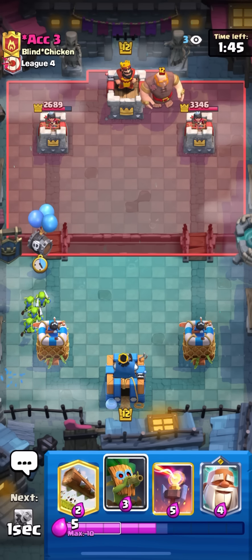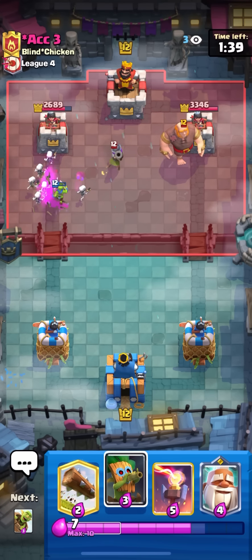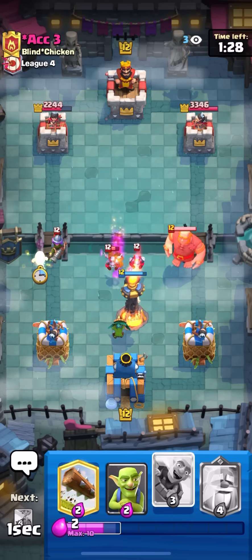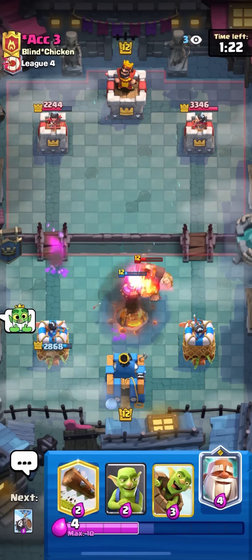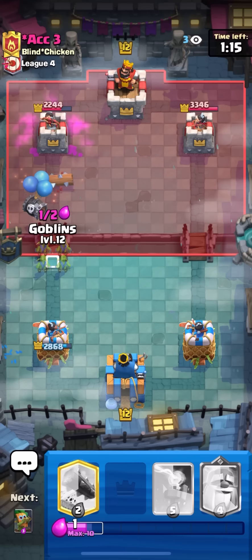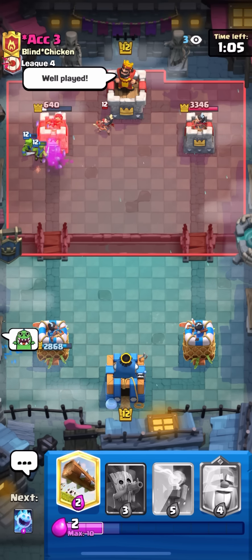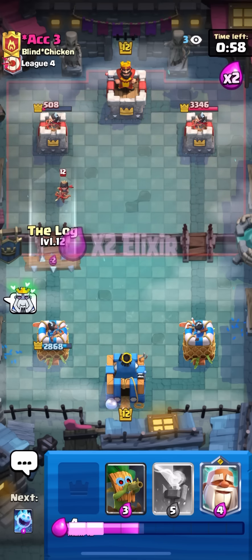Going to be a little tricky to break through. Going goblins and skeleton barrel since he doesn't have log in hand — he'll probably just zap. Now I can go inferno tower. Not sure why he zapped so early; I'm going to get a little chip damage. Inferno tower on the giant, dark goblin for the minions. Going ice spirit on the musketeer — going to let that musketeer get a shot or two on the tower. Then goblin barrel on the left, forcing the log, and then skeleton barrel once I force the log. No fireball and no zap left — should get a lot of damage.